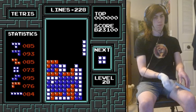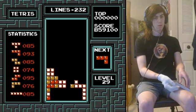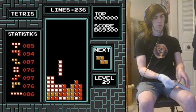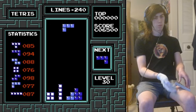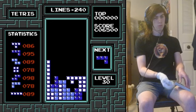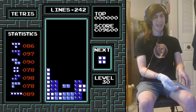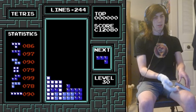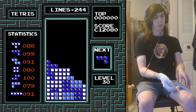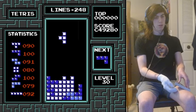Poopy manages to quick-tap that line over but doesn't get the square, doesn't get the line, and that is going to be it — Poopy tops out at 858k. Coal is still going at level 23. Is this going to be a PB? Coal's recorded PB is a 1.1 — and there we go, 1.2, a PB for Coal, and still going!